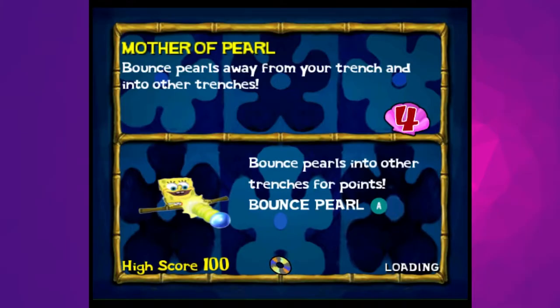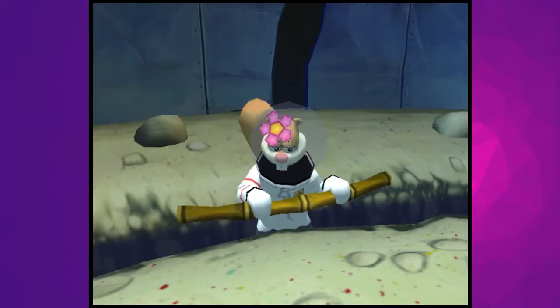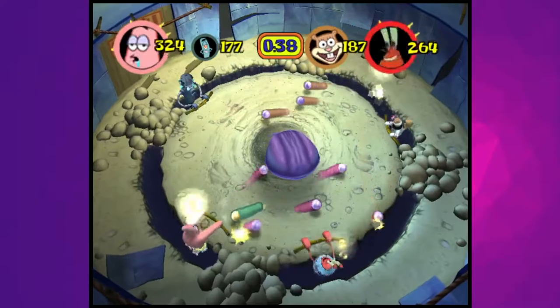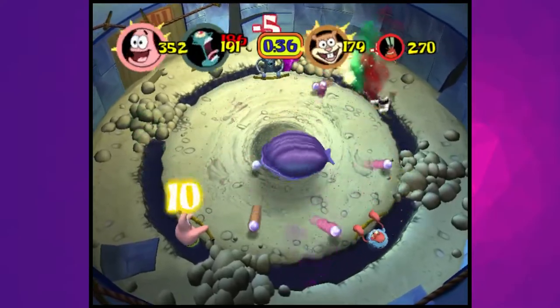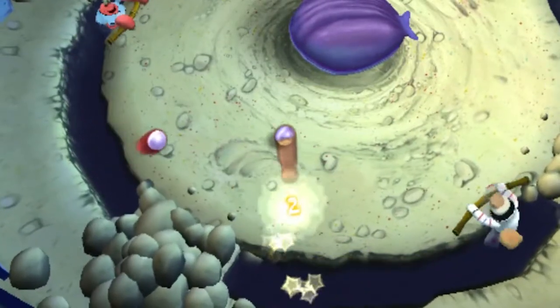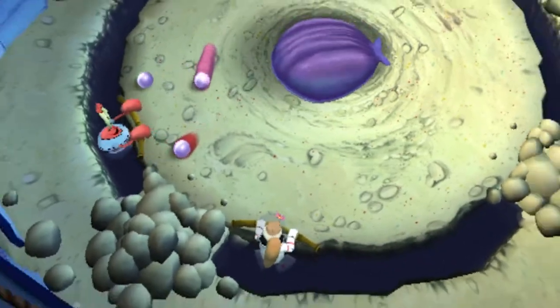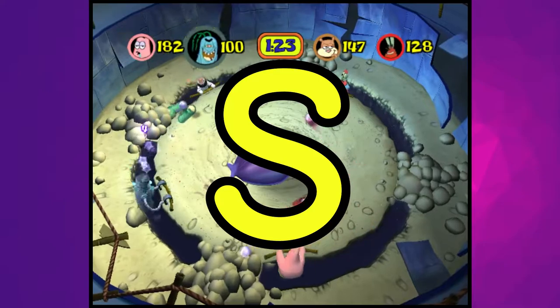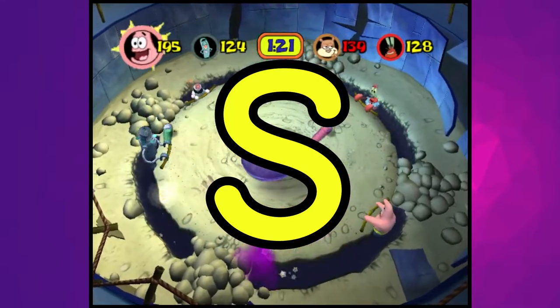Mother of Pearl is the first minigame unlocked by clearing story mode — specifically for completing bronze story mode. It's an excellent balance of strategy and chaos, which makes it a damn shame that it was locked from the start. I appreciate how you can choose to bump the pearls gently or hit them super hard, affecting their speed and trajectory. Mother of Pearl is an easy S tier. Its music alone could occupy a spot on this tier list.